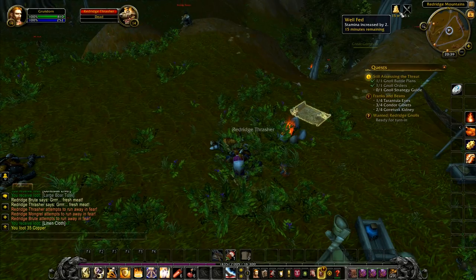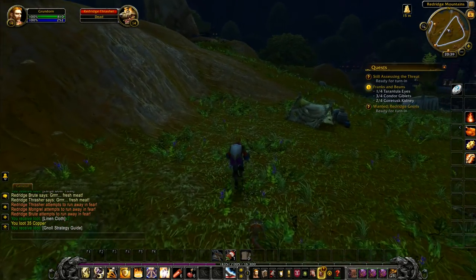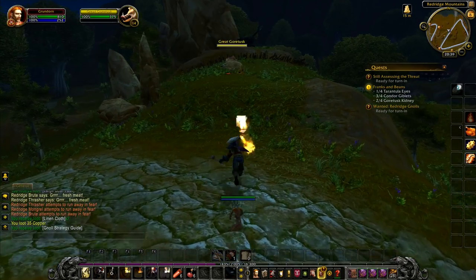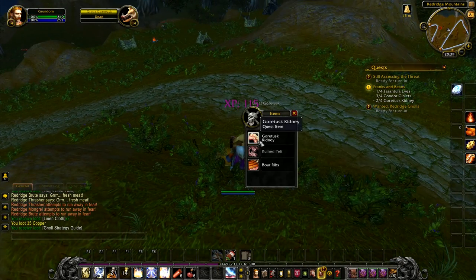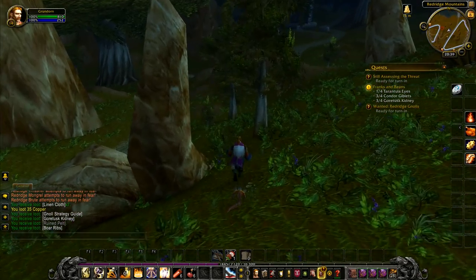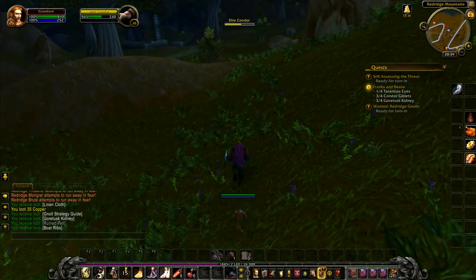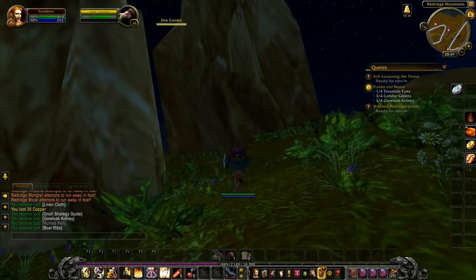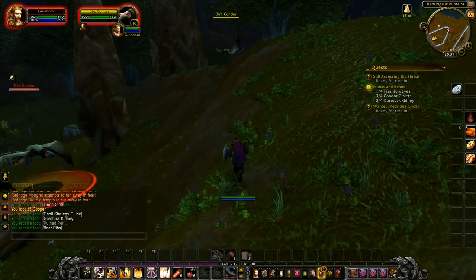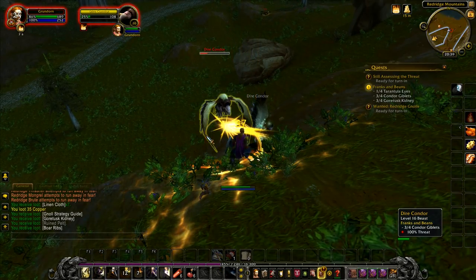We don't really need to worry about mana, but we get the stamina well-fed boost which will help. We get the gnoll strategy guide — those three items done! We now need one more condor giblet and two more Goretusks. Grab that one and wallop him with our shield — one less Goretusk to find. I'm hoping there will be one or two Goretusks down this way because the tarantulas are generally over here too. I try to hit the condor with my shield but he's gone whizzing back up into the sky.